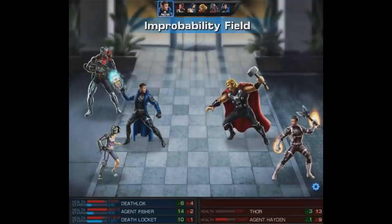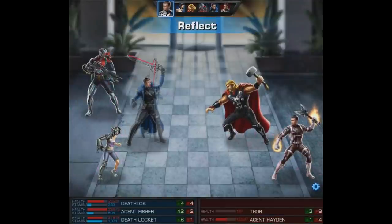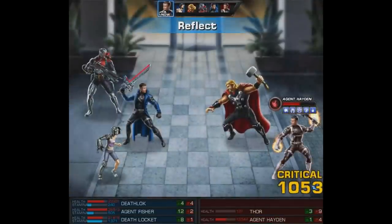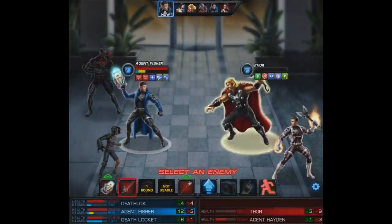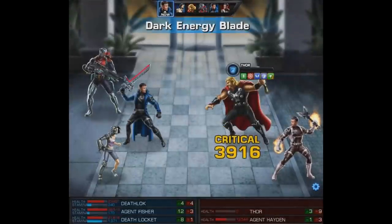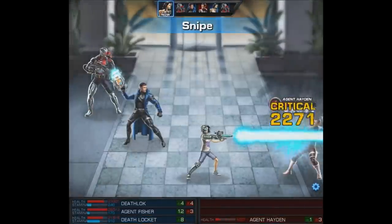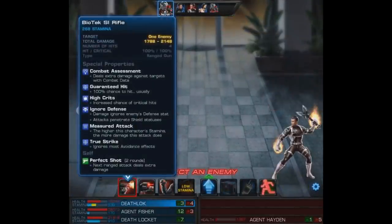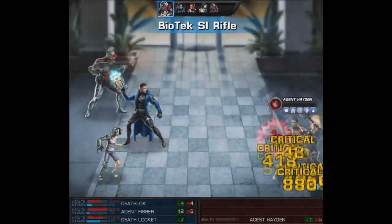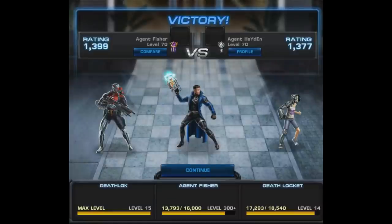Back to my agent — we use Singularity Matrix once again since it's a free action, then the Improbability Field. By the way, I'm thinking back wondering how many times I confused Deathlok and Death Locket in this video — if I did, let me know in the comments. We finish off Thor with the Dark Energy Blade, then with Death Locket I use a Snipe — it does decent damage and gains a quick shot follow-up. In this match Deathlok finishes it off, but they're both valuable — Deathlok just has some really hard-hitting attacks.